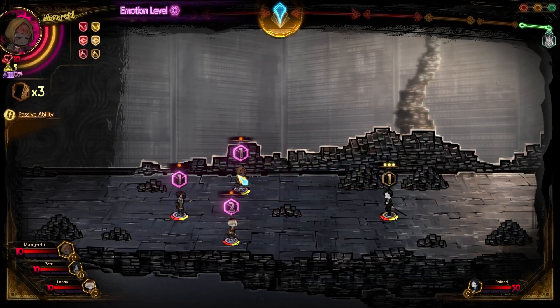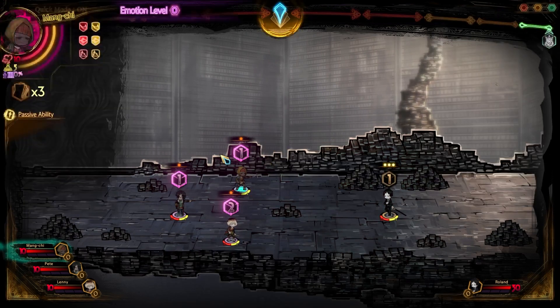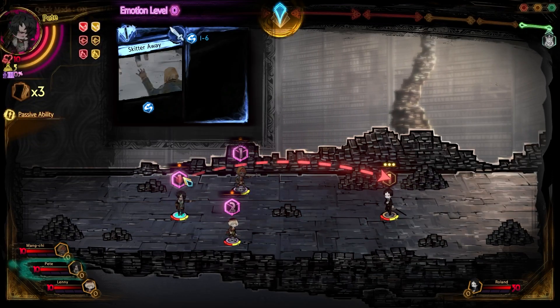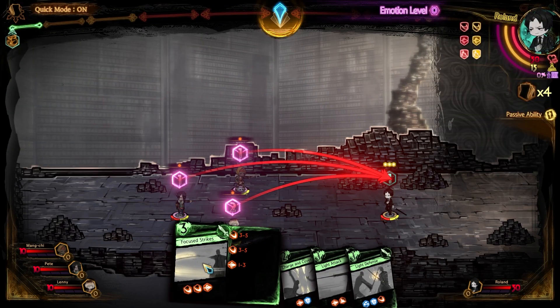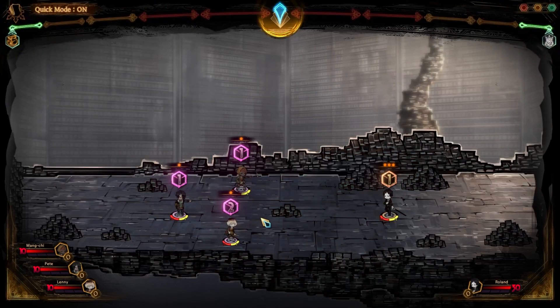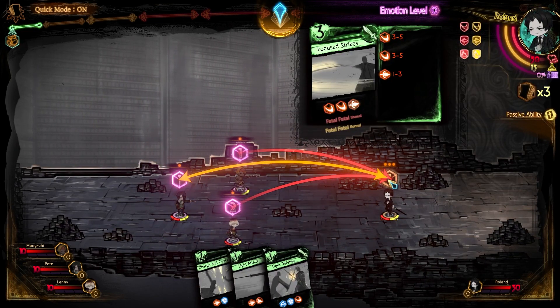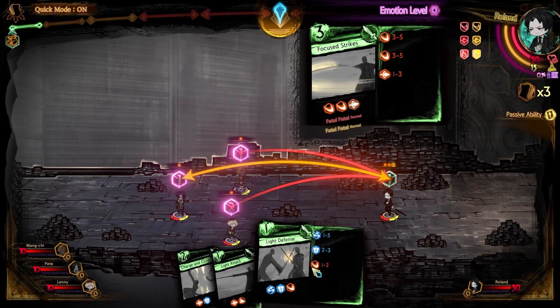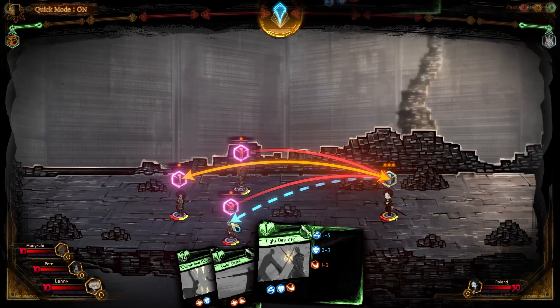After that you pick your character — we'll come back to that in a second — and you go into this combat system where it plays out kind of like a turn-based RPG. Your moves, or combat pages, which you see at the bottom, are chosen beforehand and represent varying costs, abilities, and types of damage.